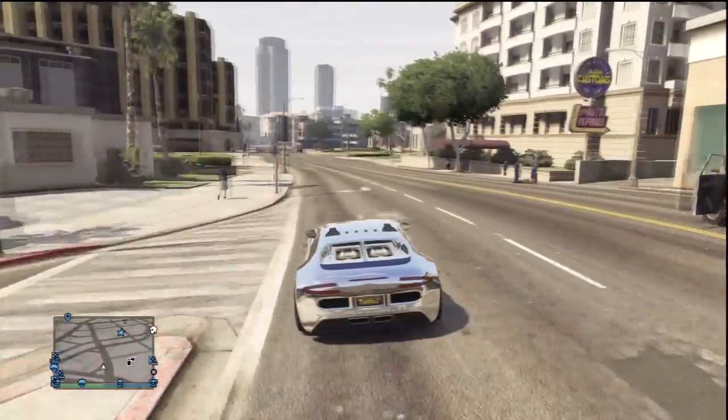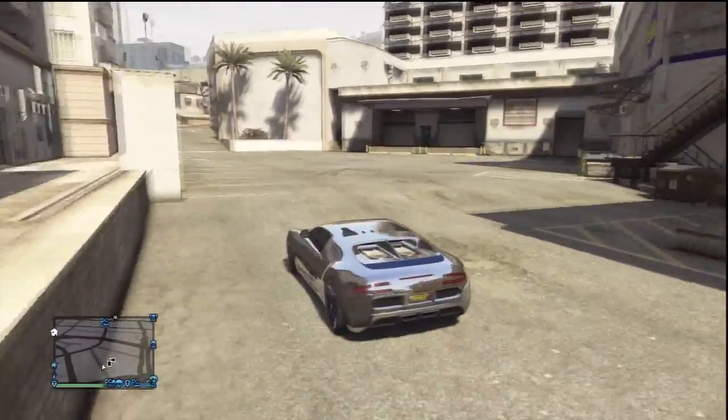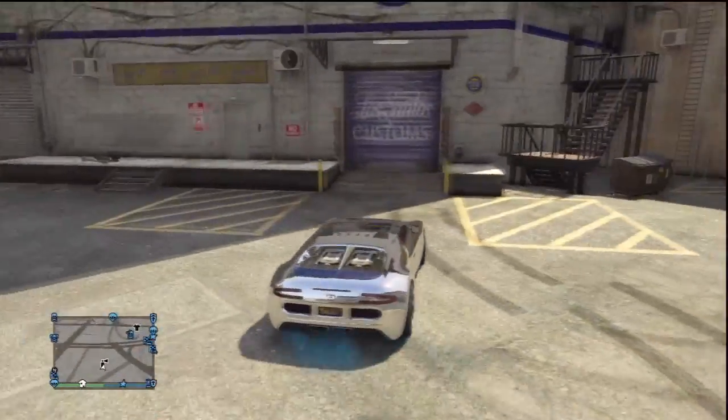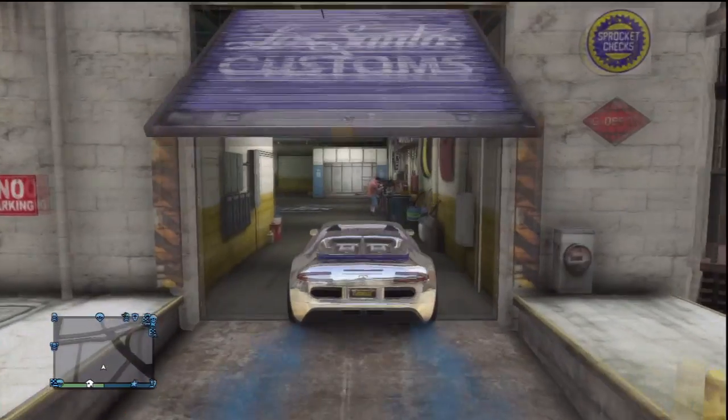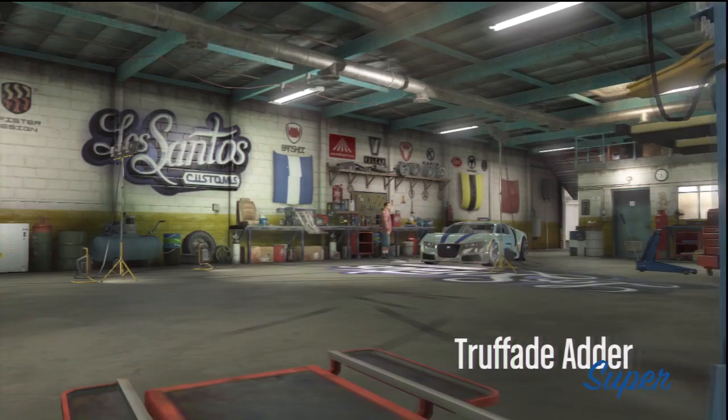What is going on guys, it is GSHD for the win here. In this video today I'm going to be showing you guys how to get a gold Adder, or a gold paint job on your Adder or your Bugatti Veyron. So what you want to do is simply go inside the Los Santos Customs.